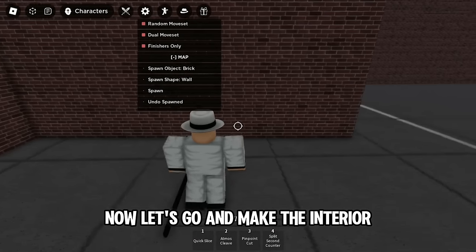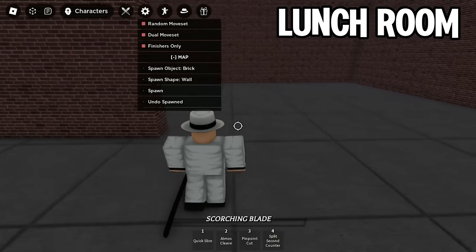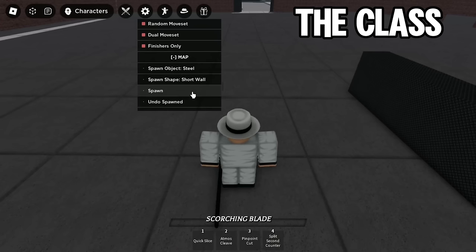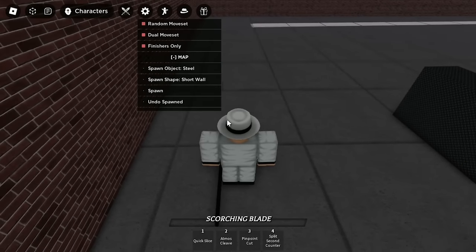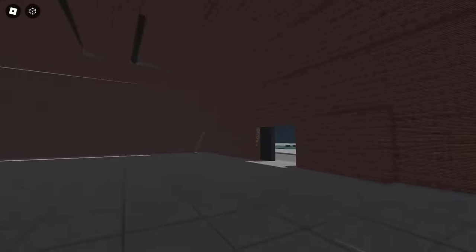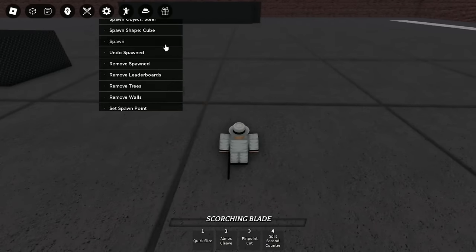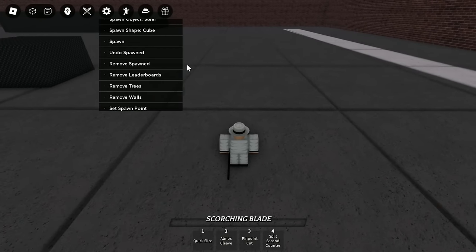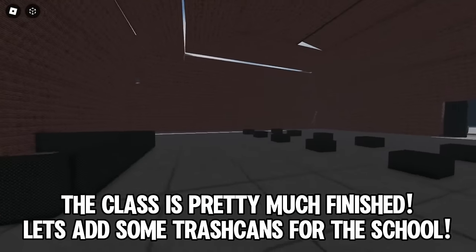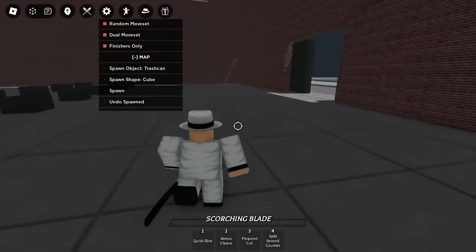Now let's go and make the interior. I am going to build a lunchroom and a class. Now look at this. I am going to build a lunchroom.